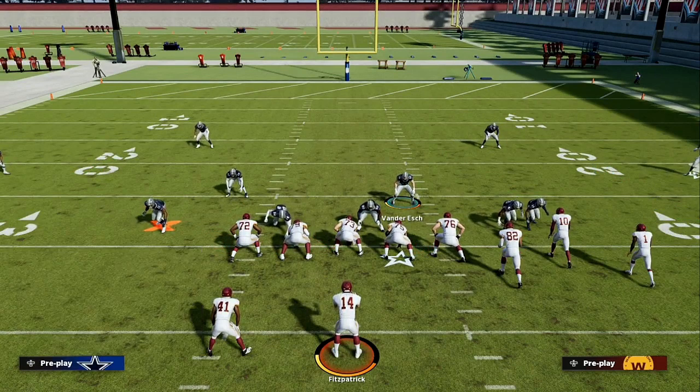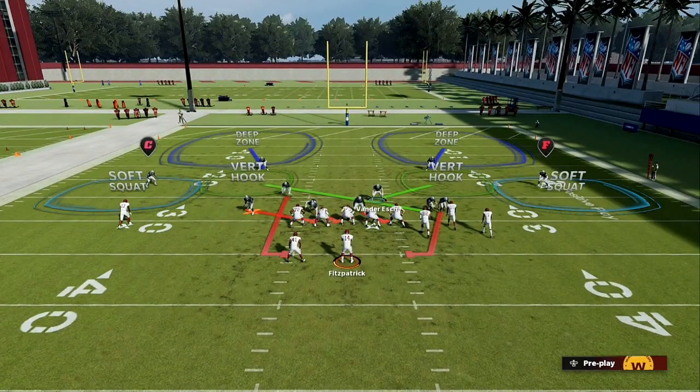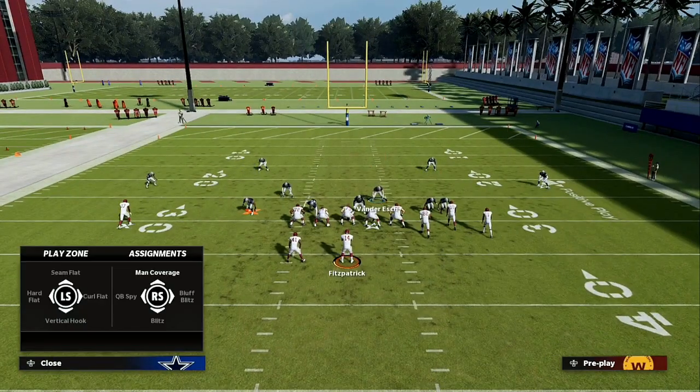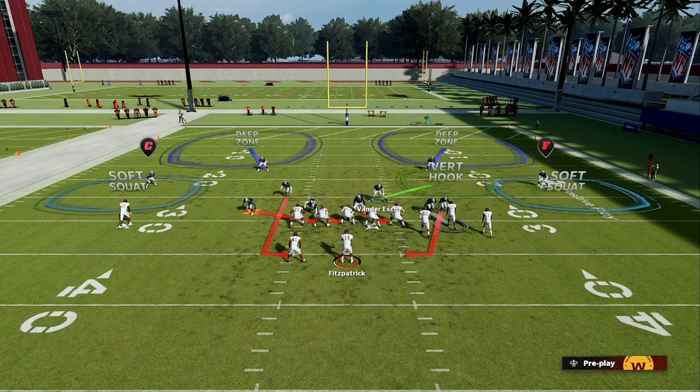From there, the only thing you want to do is push R1 or RB two times — that's going to contain. Then you make adjustments behind it. What I like to do is push right d-pad two times, go to my A icon, and then I will man him up with somebody on the right side of the field, or I will put him into a spy. This is how it's looking right now.